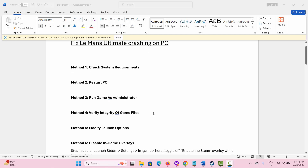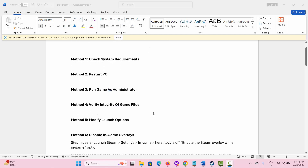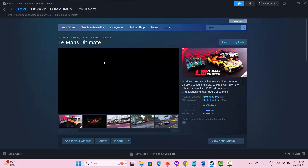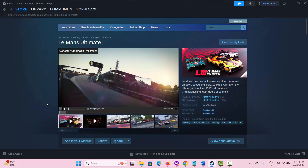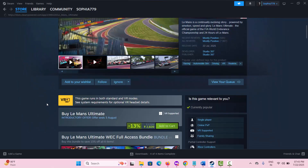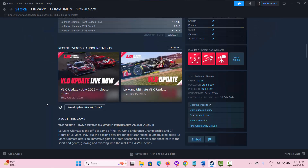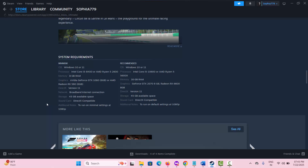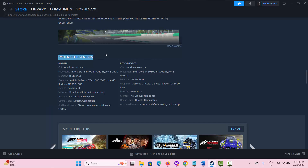The first method suggested is to check system requirements. For that, simply go to your Steam store page, search for the game, and scroll down to find the requirements your PC needs to play the game. Here you can see all the system requirements listed — kindly check them and then try to play the game.